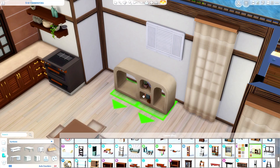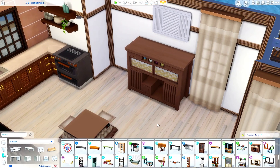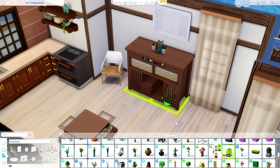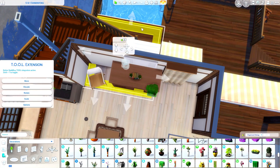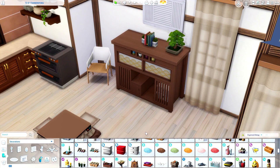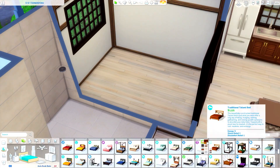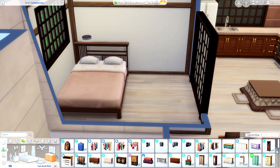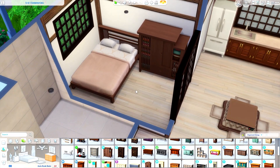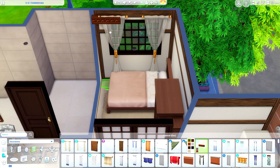I don't know if Sims can bring their own stuff or buy more for the apartments when playing as a tenant — I haven't done much gameplay as a tenant, only as a landlord. But if you can, you can decorate as much as you want. I set these apartments to have the same tenant for 10 days, so there's plenty of time to decorate. I didn't add anything for pets since not all tenants will have them, but you can make it work.